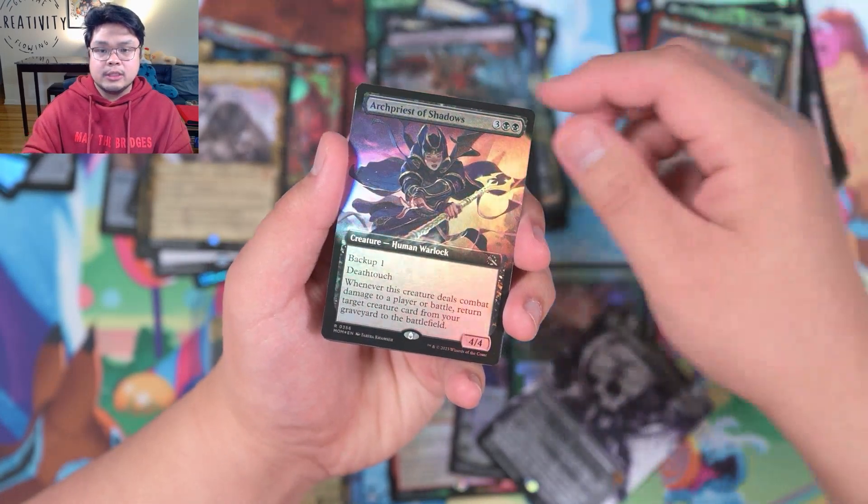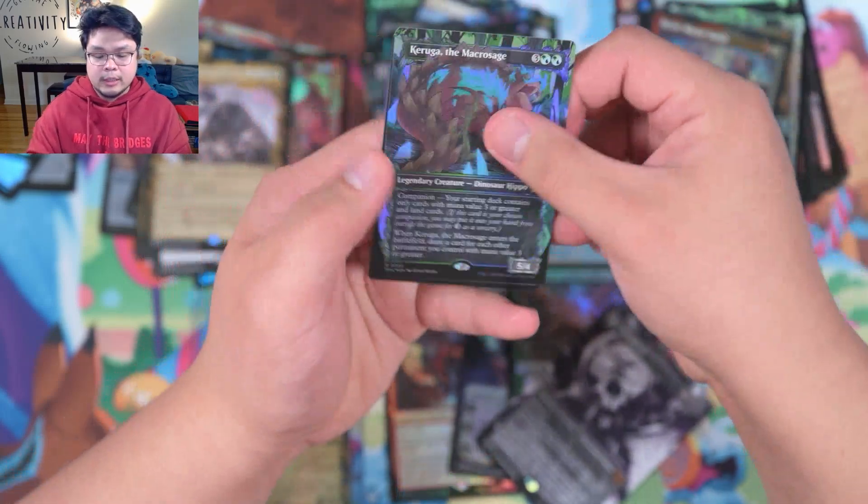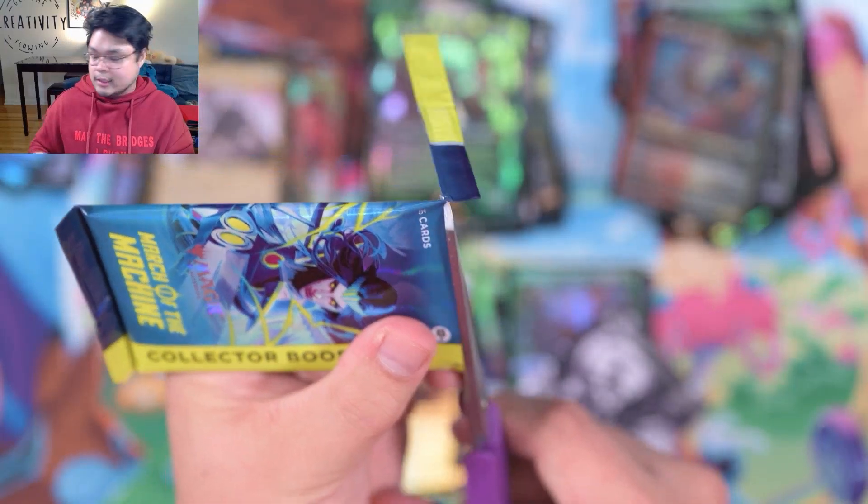We have an Arch Priest of Shadows. Karuga, the Macro Sage. And the Incubator Token. Stoked to get a serialized — the bowl of cereal was lucky!